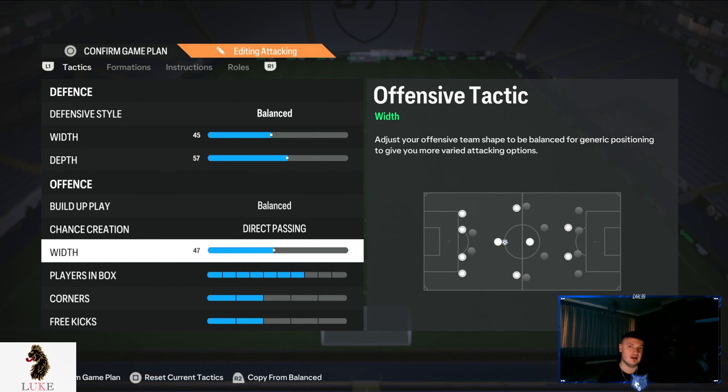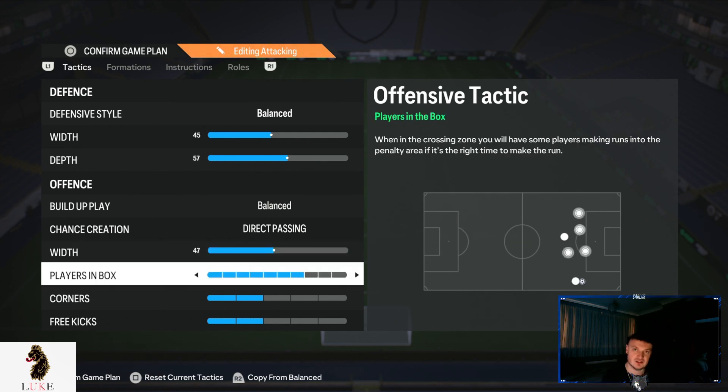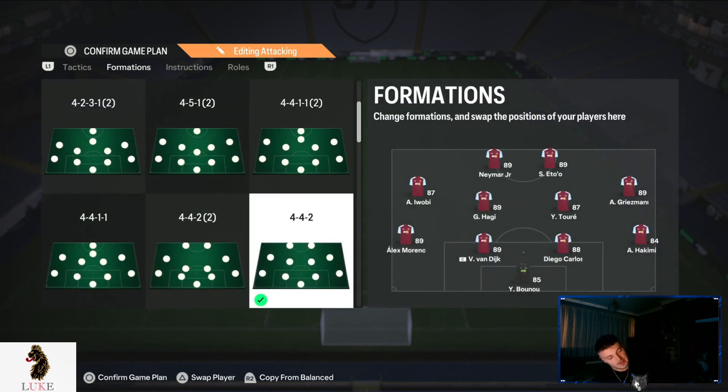47 on the offensive width — I do like to go a little bit more narrow. Seven players in the box, two corners and two free kicks. Player instructions: